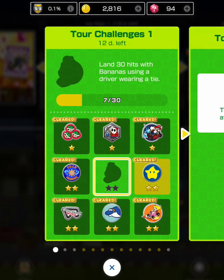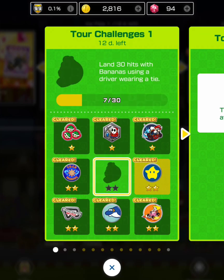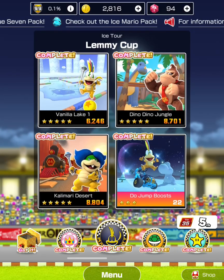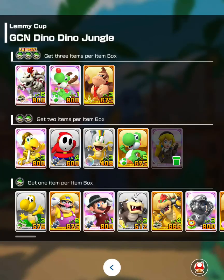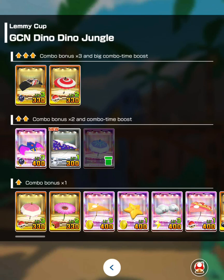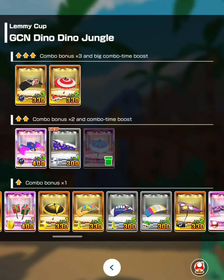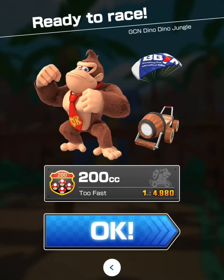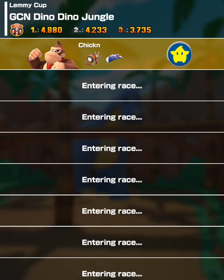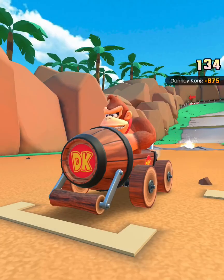Hey racers, welcome to my gaming channel. Today's tour challenge one of the ice tour is going to be landing 30 hits with the banana using a driver wearing a tie. The drivers that exist in this game are Musician Mario, Waluigi Bus Driver, and Donkey Kong. DK is probably the best option, as well as Waluigi Bus Driver for the strip of bananas. If you don't have the high-end spotlights, Donkey Kong will do. Using Donkey Kong in Dino Jungle with a glider that increases the rate of bananas is definitely a great option.